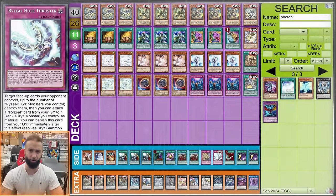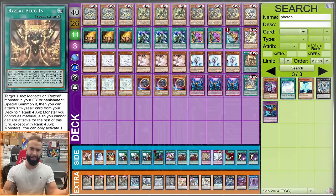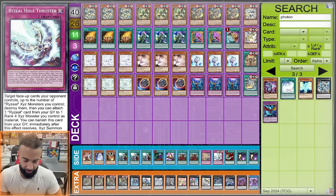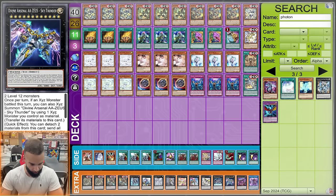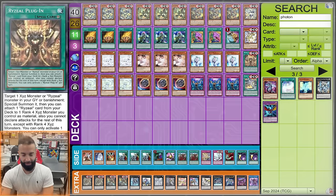You do not need to main deck Ryzeal Hold Thrusters — it's a win-more card. I'm not playing around Ultimate Slayer. The quick-effect XYZ summon is cool — you can go for OTKs or even go Zeus in the battle phase by attacking and then XYZing on top, but I'm still considering removing it entirely. That covers the main deck.